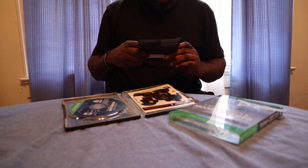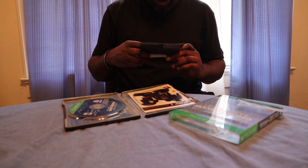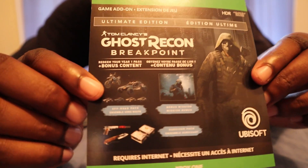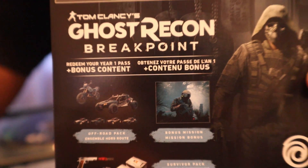So for the game code, you redeem your year one pass, bonus content, an off-road ensemble, a horse route bonus mission, a bonus mission, and a survivor pack ensemble. I got a few little things included — I'll let y'all get a good look at that; you can pause it and check out what it looks like.